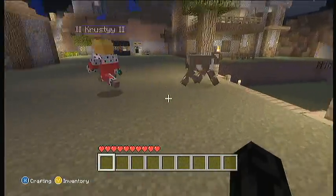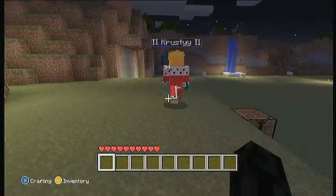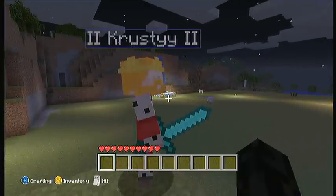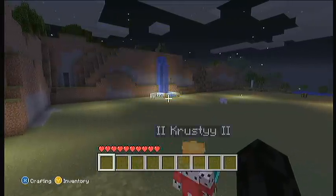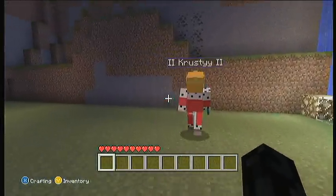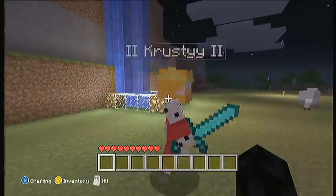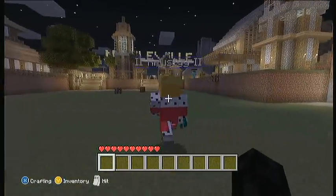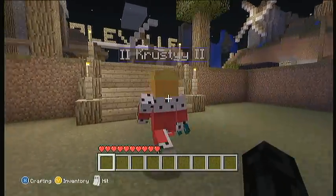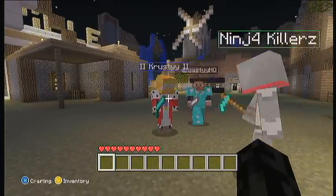Alright guys, we're gonna wrap up now. My gamertag is in the description. All this land is going to have a roller coaster going around the whole city. You can add all of us, come be friends with us and join our parties. We have steps going all over and that's going to lead to the modern village. Anyway, guys, this is a wrap — I'm Krusty, peace!